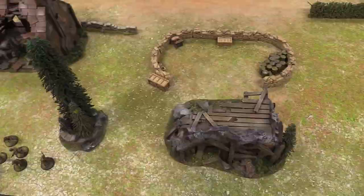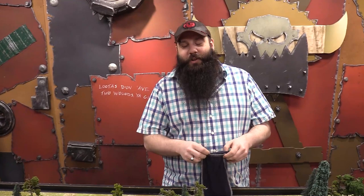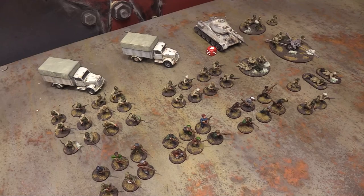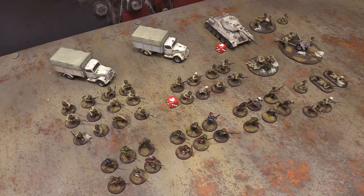Next die drawn is Josh's. The storm squad on board a truck will get a down order, because if you want to stay on board trucks you have to give yourself down orders — the truck is a separate activation. Josh is deliberately burning orders while being sneaky about positioning.